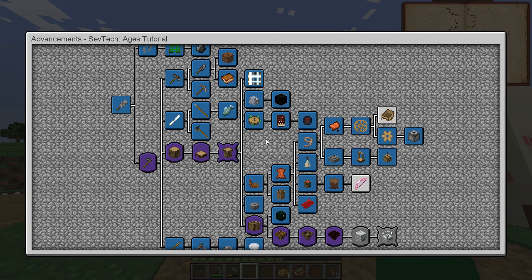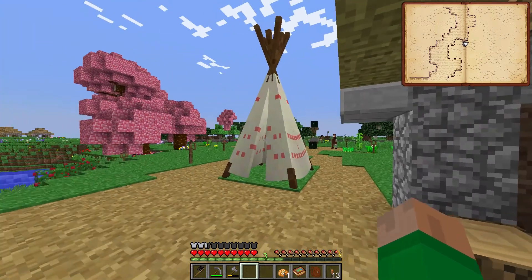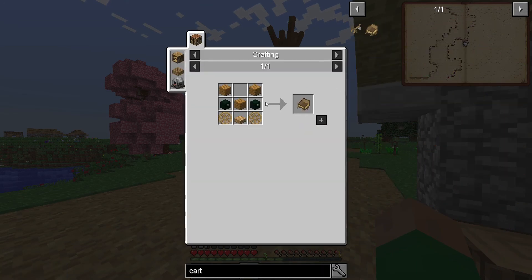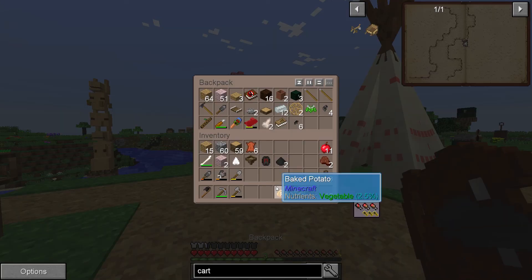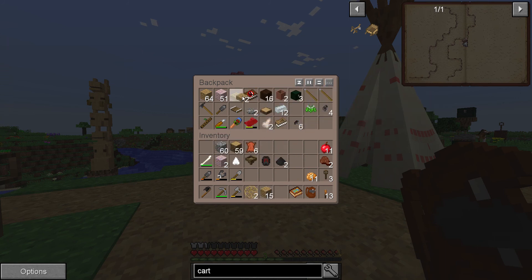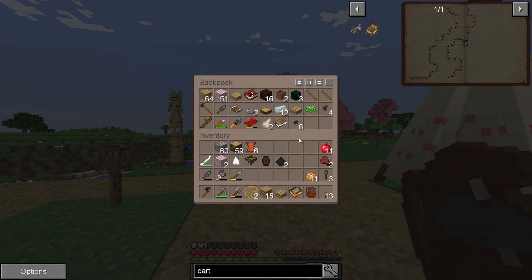The next thing we want to make is actually the carriage or cart. The cart is pretty simple if we look at the recipe — it needs two advanced chests, some wood planks, some wheels, and a slab. I think I have all that stuff in my inventory: there's the wheels, there's some planks, there is a slab, and then two chests which we should also have somewhere.